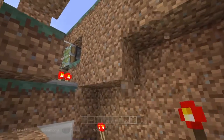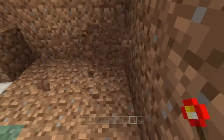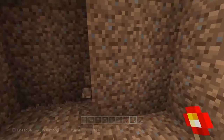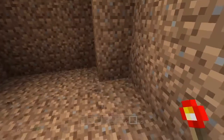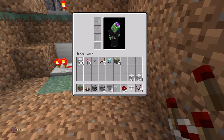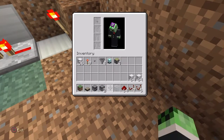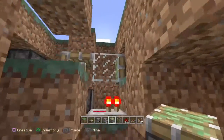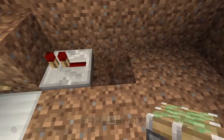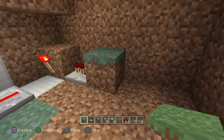We've gotta make sure that this thing gets some power. Now I know there may be other ways for this to work, but this is the way I figured it out. This one will be our final piston. Now this can be a normal piston or sticky piston — doesn't matter. Place a block there, or sand if it's a regular piston.